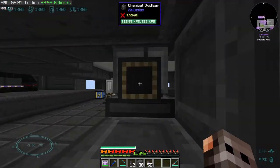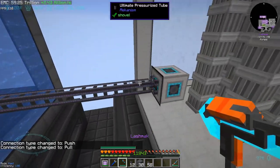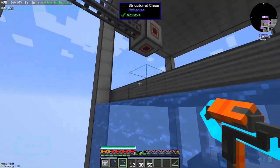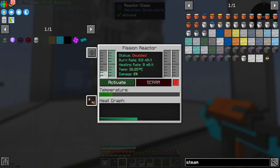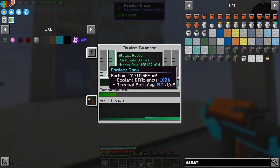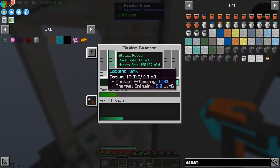Let us do a small safety check: we're giving it fuel — correct. We're giving it sodium — good. We're extracting the waste going inside the PRC. Superheated sodium is going to go inside the boiler on extract. Boiler is getting water and is actually full. Steam is extracted from the boiler and goes inside the turbine. Water goes back into the boiler.